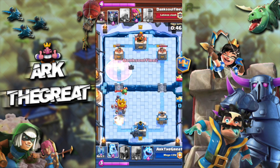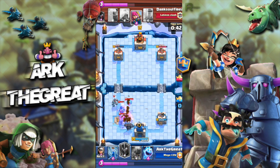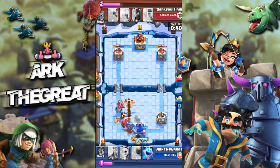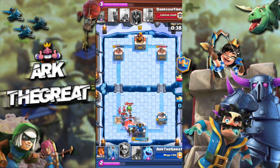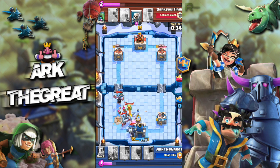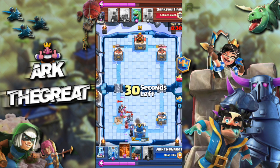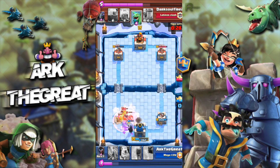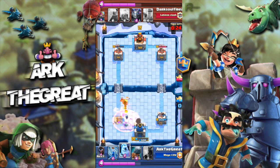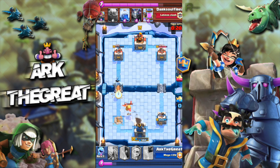I pretty much have to give up this tower at this point, so I just poison to make sure I can take his as well. He goes aggressive for the three crown. For some reason a lot of people say PEKKA is a counter to golem, but I really don't think it is — usually golem decks, if they can get a couple pumps up, can just overwhelm the PEKKA with support troops. Especially the night witch, because the PEKKA just gets shredded by the bats.